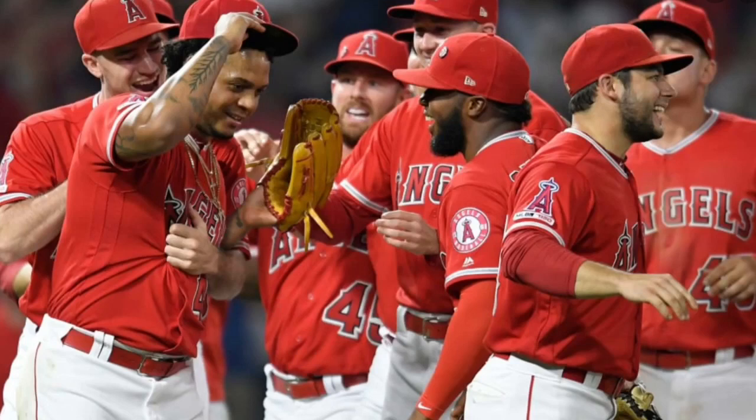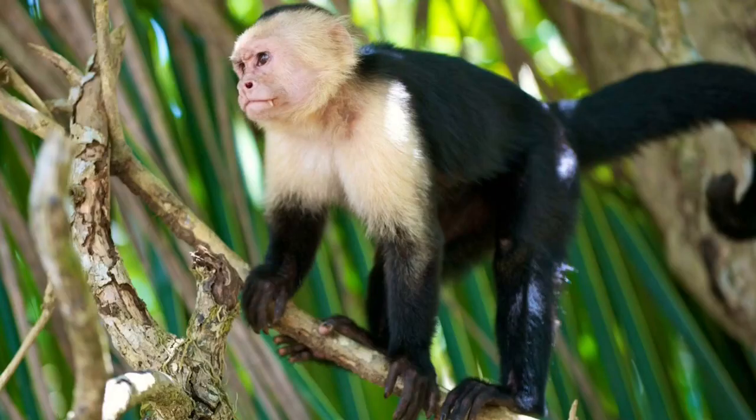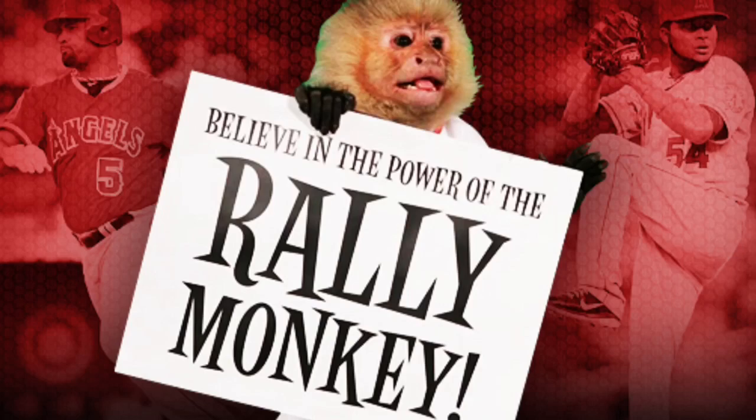The first mascot concept I've created is already technically the mascot of the team, but unofficially — that being a monkey. Now what does a monkey have to do with the Angels? Well, a monkey is the unofficial mascot of the team. He is known as the Rally Monkey, who is portrayed by a real Capuchin monkey. Now the history of the Rally Monkey is a little too long to cover here, but in short, he was created as a joke and the Angels ended up winning the World Series in 2002, so he stuck around even to this day.